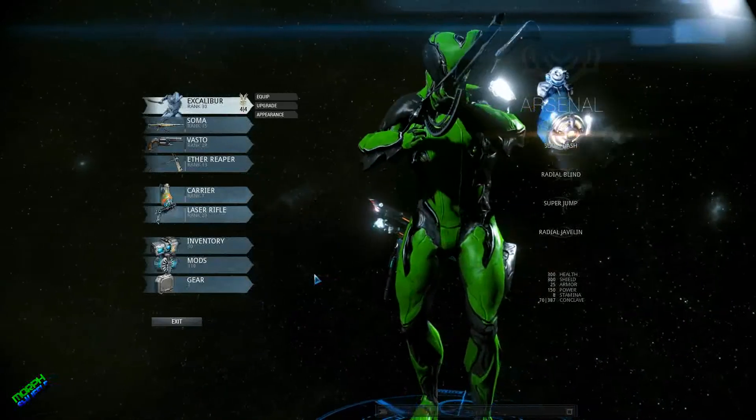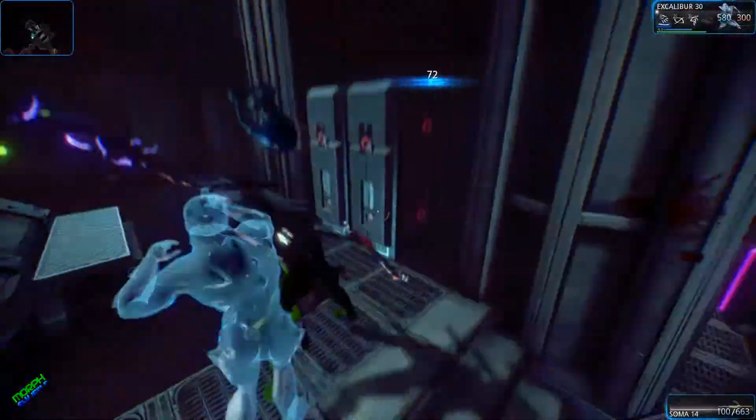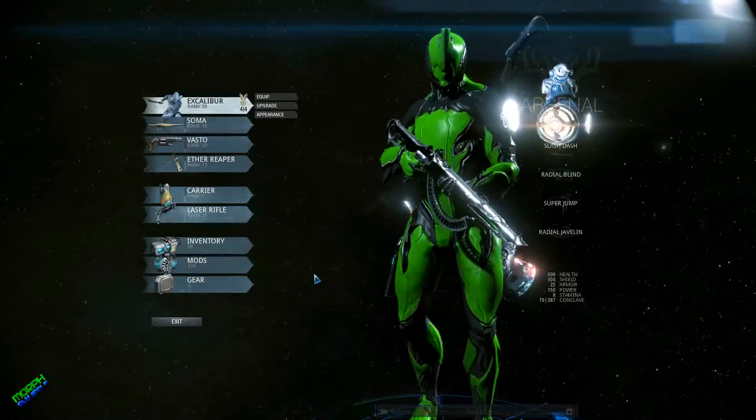The Excalibur Warframe is one of the very first Warframes that you get to choose from. If you don't pick him as your first, you can find his blueprint in the shop for either 75 Platinum or 35,000 credits, and you can find all the parts for him on Ambulus.